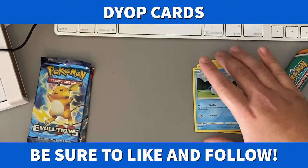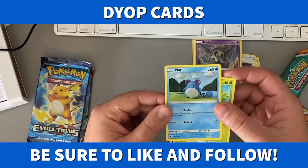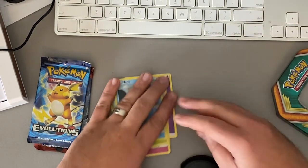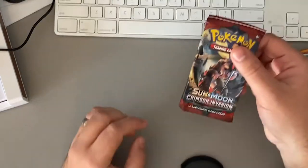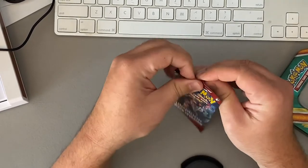Put these off to the side. The Marowak is cool, looks like a doll. It's been a while for me and my Pokemon cards. Next we have Crimson Invasion, which is another four-pack swap.